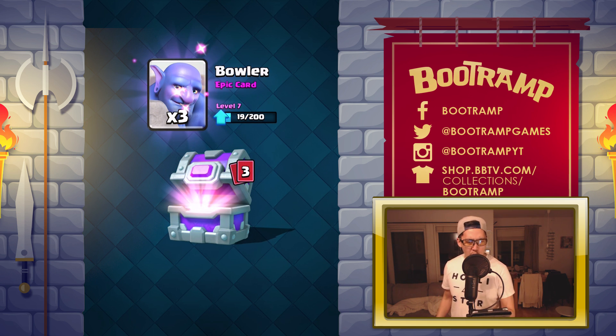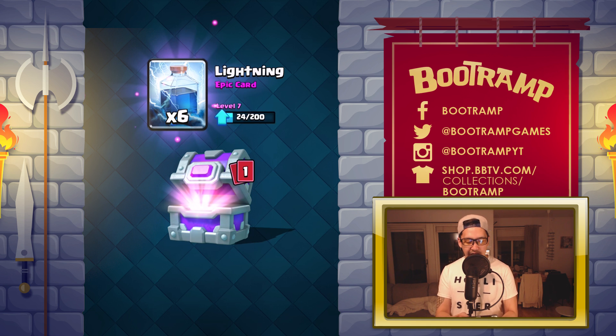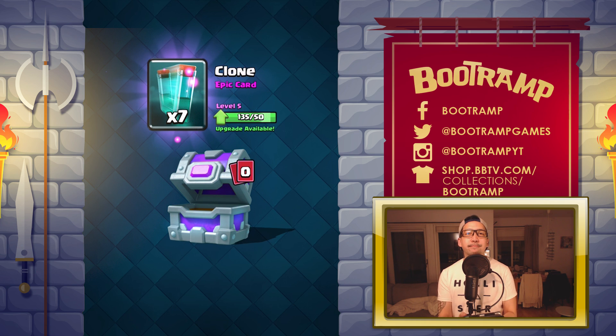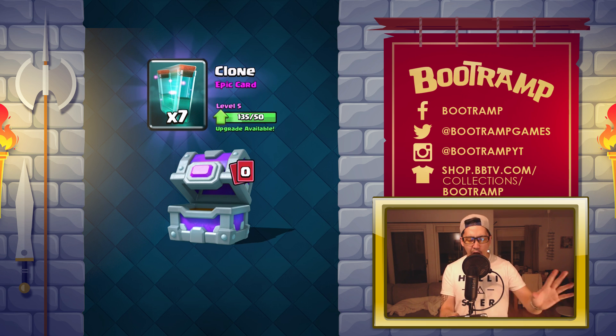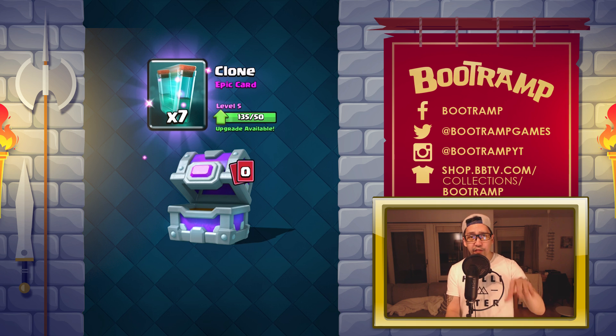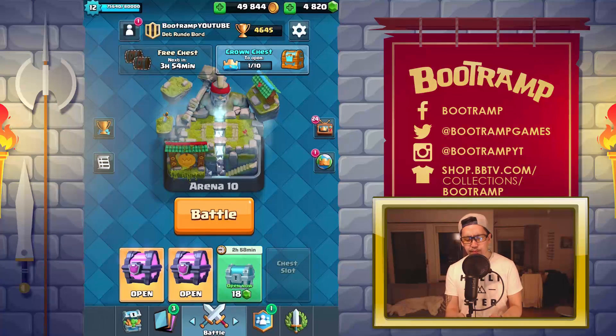We're opening up the epic chest right now — starting with Bowler. Leave your comment below about what you think of my epic drops. Next card: Mirror — four of those, sure. Next: Lightning — nice. Executioner — come on! One, two, and boom — Clone. The worst epic card in the game. Nobody in the top players is using Clone; it definitely needs a buff. If you have any tips on using Clone, leave a comment below.